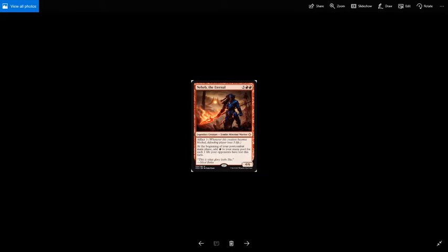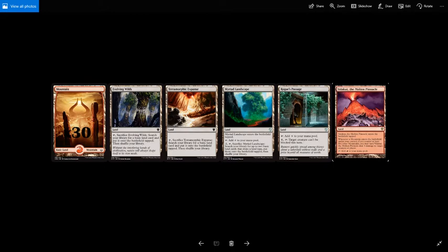Let's go ahead and take a look at how I went about building the deck, starting with the land base. Because it's a monocolored deck, it's a really simple land base: 30 mountains, plus fetch lands in the form of Evolving Wilds and Terramorphic Expanse, which both tap and sacrifice to search for a basic land and put it into play tapped. And then Myriad Landscape, which enters the battlefield tapped, taps for colorless, or you can tap and sac it to search for 2 basic lands that share a land type. The reason to include search lands in a monocolored deck is it helps thin out the deck so you're less likely to draw lands and more likely to draw into your spells.